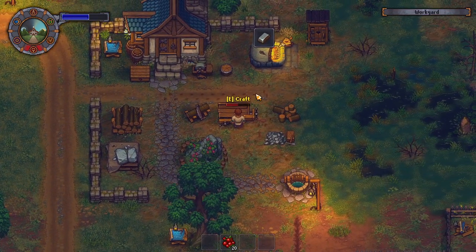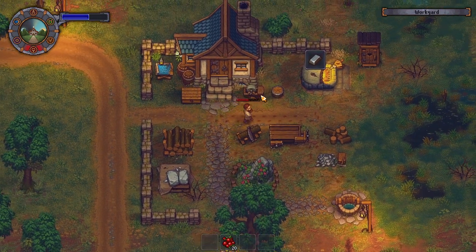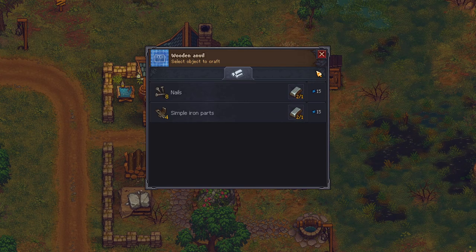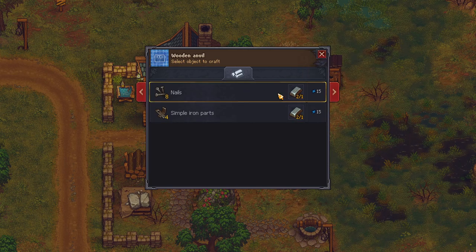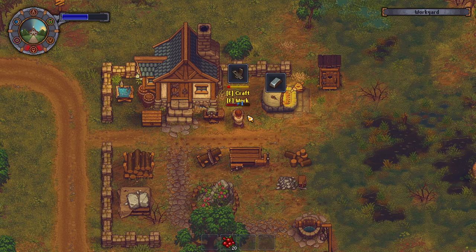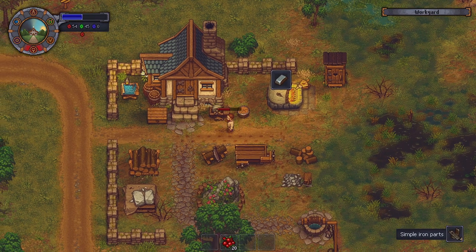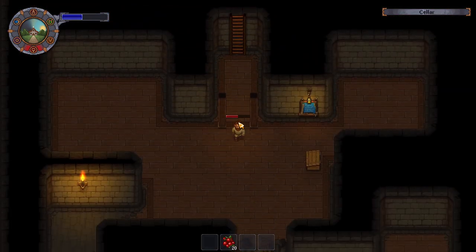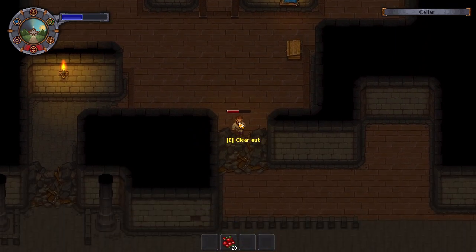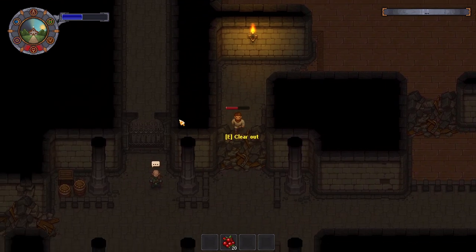Is there any more crafting we could do? Was it nails we need — simple iron parts? I should really pay attention to what I was doing last time. Let's get those and go down here because I can't remember what we needed to unlock down here — there was stuff we needed to unlock.